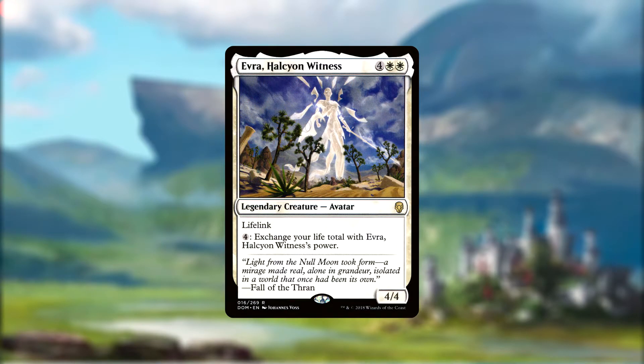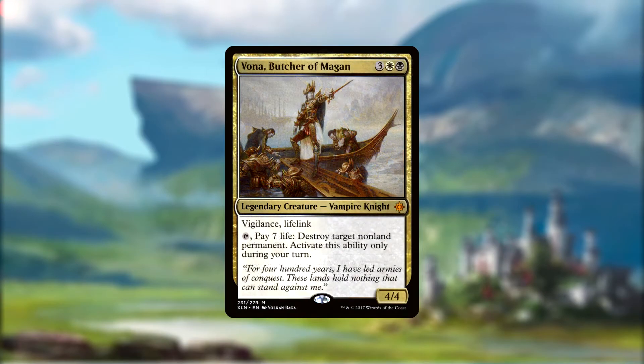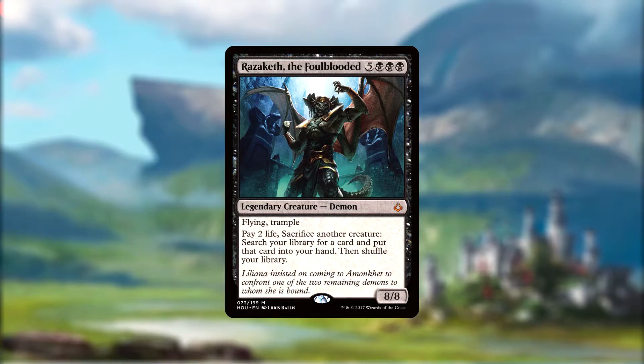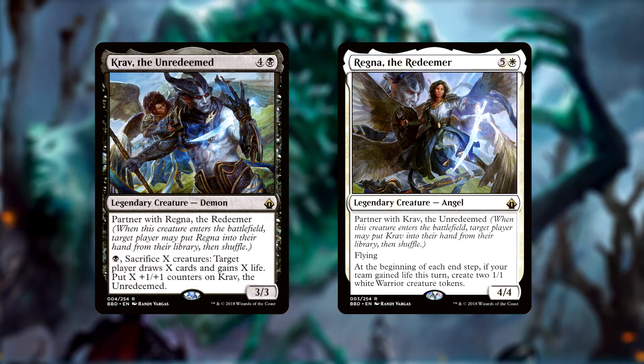Evra is a 4/4 lifelinker that can swap her power with our life total for just four generic mana, letting us hit for massive damage out of nowhere. We have Vona, a vigilant lifelinker that can tap and pay seven of our life to kill any non-land permanent, but only on our turn. Timurit's toughness grows by whatever our devotion to black happens to be, while also letting us exile cards from graveyards, granting us one life for each creature he hits. Razaketh is a beefy 8/8 flying trampler that lets us pay two life and sacrifice a creature to search our deck for any card and put it into our hand. The pair of Krav and Regna can tutor for each other whenever one is played, with Regna being a flying angel that gives us two 1/1s on the end step if we gained life that turn, and Krav being a demon that lets us pay and sacrifice creatures to draw cards, gain life, and put counters on himself.